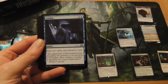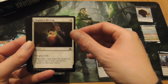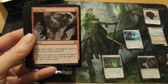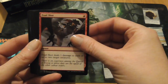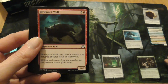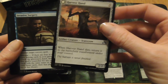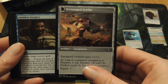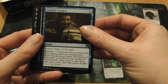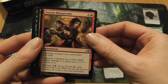A Dauntless Cathar, Catalogue, Farbog Revenant, Chaplain's Blessing, Silent Observer, Dual Shot, Aim High, Howl Pack Wolf. There's a double-sided: that's Harvest Hand, Scarecrow, which turns into Scrounged Scythe. Awesome. Invasive Surgery, Paranoid Parish Blade, Stensia Masquerade.